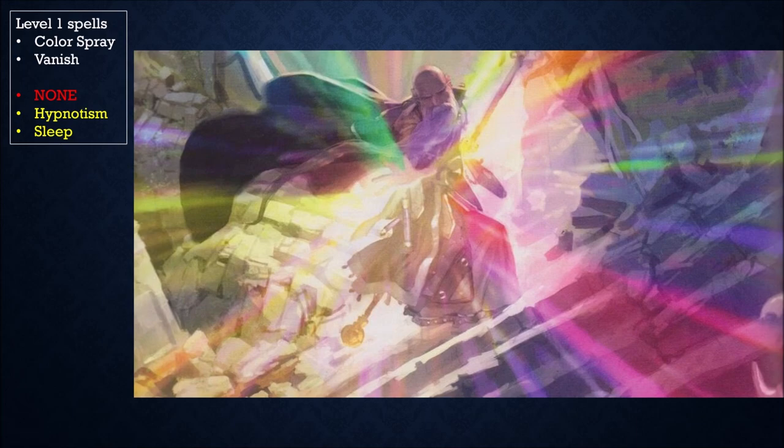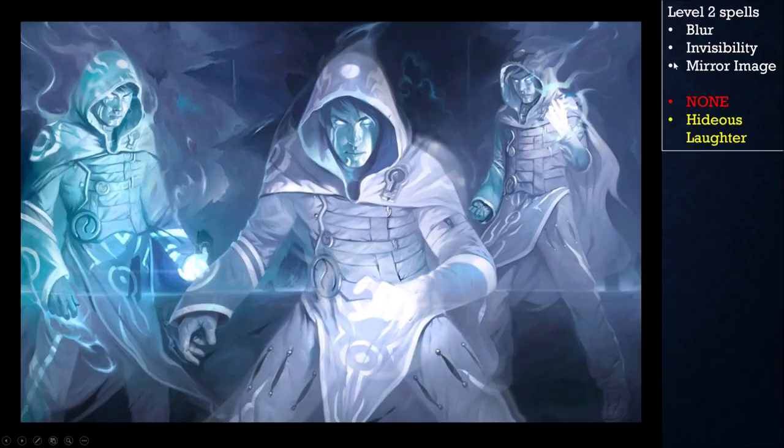There are no Illusion spells you can purchase for free until level four, so you'll see lots of yellow. Hypnotism and Sleep are garbage spells by the time we can get them at level nine. If we could get them at level one, two, or three they'd be awesome — but we can't. At level two, we can pick up Blur, Invisibility we get for free, and Mirror Image. As Illusion spells they're all buffs — you definitely want them. Your teammates want some of them on themselves too, so feel free to cast them on your team.